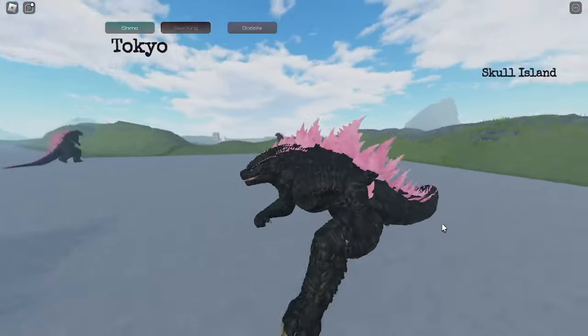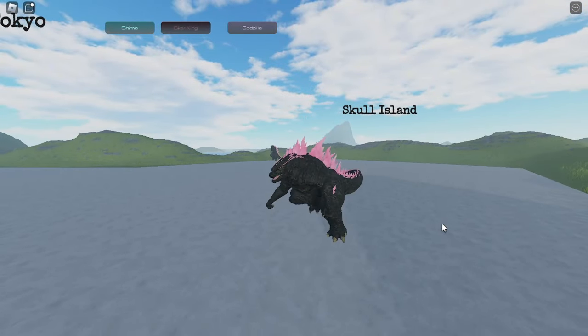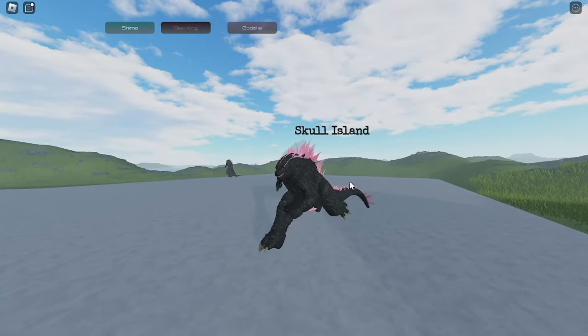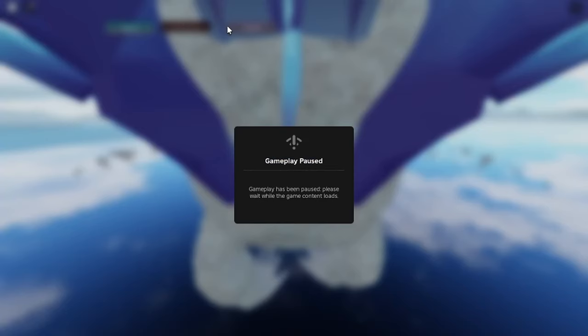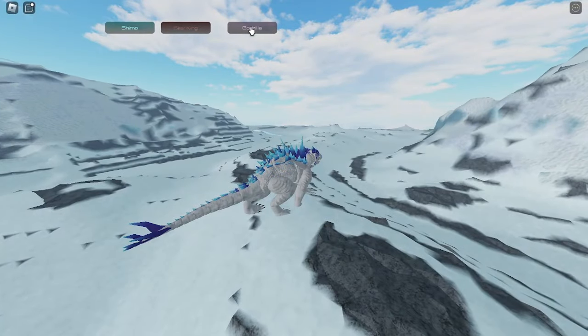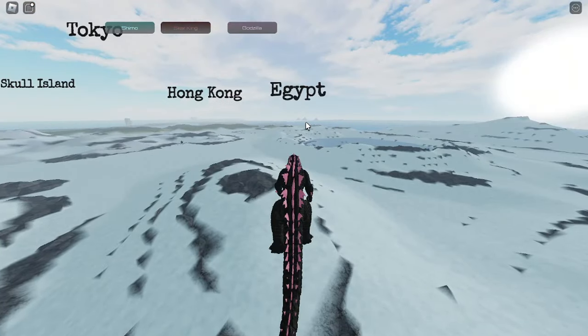When we use the roar over here, the character gets stuck like this and I can't even move. So what we need to do is press Shimo and then press Godzilla again so we can play as the Godzilla 2024 again.